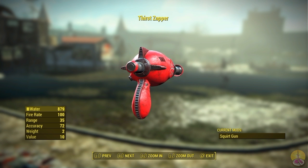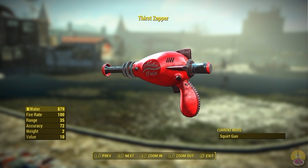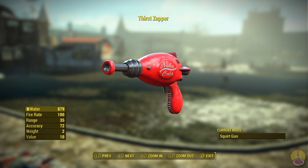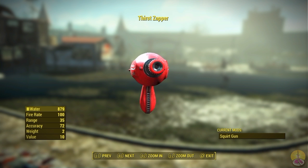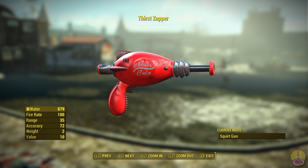Thirst Scepter. The first gun you get here shoots water. You might think a water gun can't hurt people — and you're right — but do you remember how it's used? That's right, you short-circuited a buddy's power armor, whose name escapes me right now. He's a side character, do not care, we killed him using the Thirst Scepter.